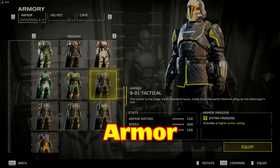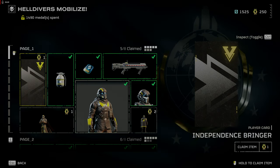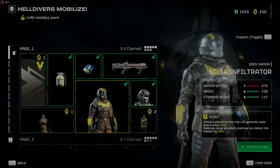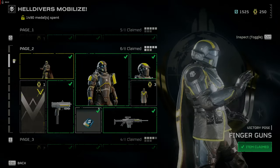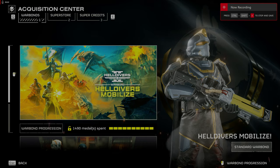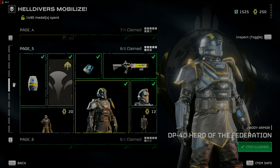Next, armor. The latest patch fixed armor ratings so they now work. You've been using the base armor which has a rating of 150 with a speed and stamina regeneration of medium armor. If you find the need for more speed and stamina regeneration, look to pick up the SC-34 Infiltrator armor on page 1 of the War Bond. The passive effect reduces the range at which enemies can detect the wearer by 30%, and markers placed on the map will generate radar scans every 2 seconds. This is good if you're trying to avoid aggro patrols and complete objectives as opposed to fighting off ridiculous multiple waves of breaches or drop ships.